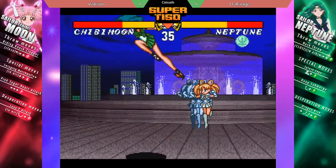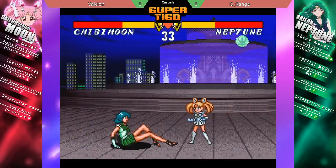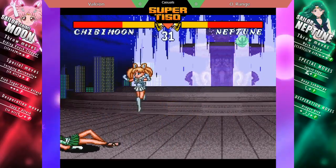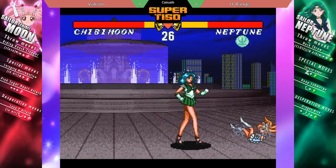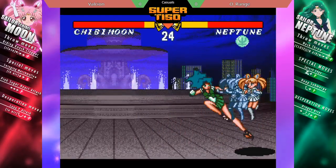You can play either a very offensive game with Chibi Moon by playing the up-close mix-up game of high-low-throw. You have the low option with the slide kick, you can throw the opponent, or you can use the butt slam special move as your quick overhead.